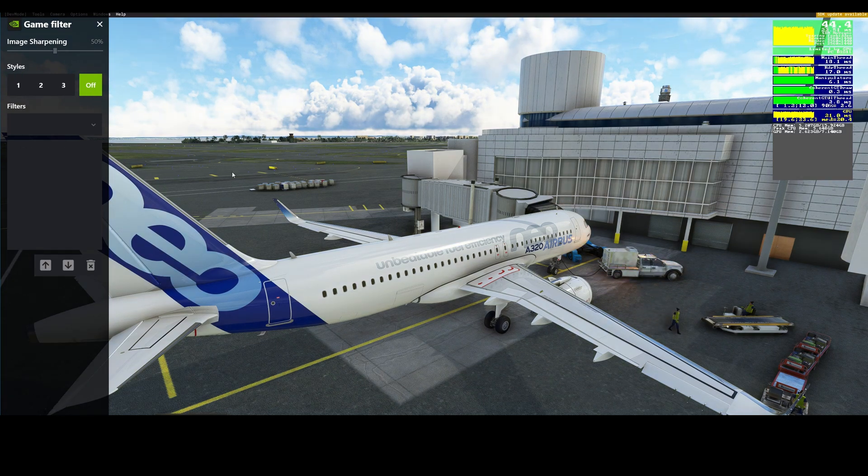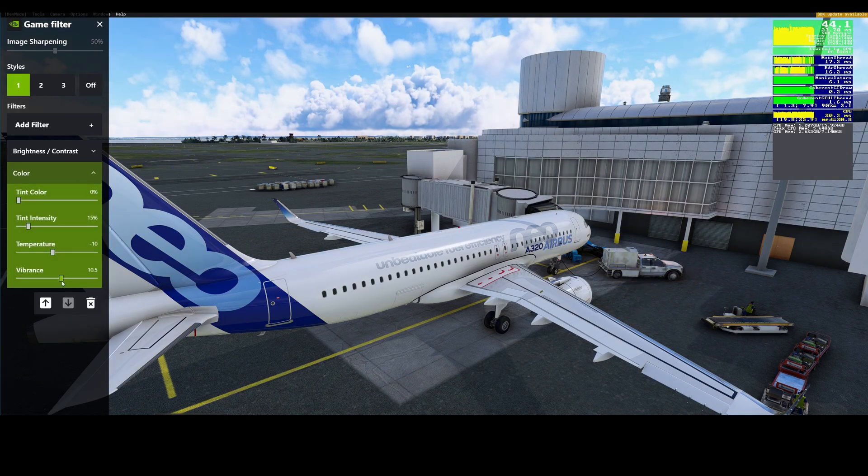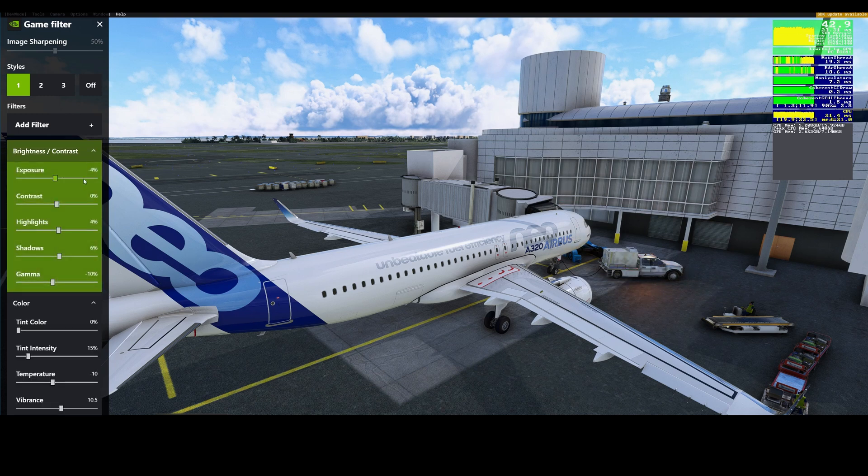The main point here is that the base Microsoft Flight Simulator is quite warm — it has this yellowish-orangish tinge to it which I don't like at all. So what I've mostly done is increase the vibrance and lower the temperature a bit, which takes care of that warm tint.